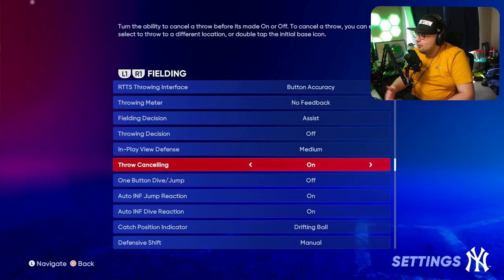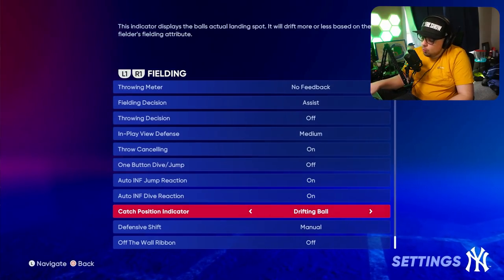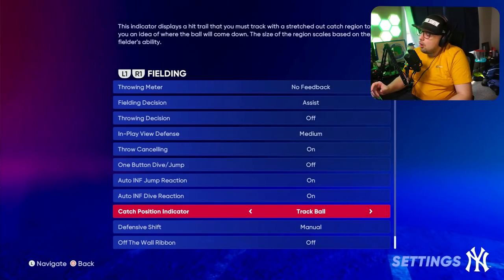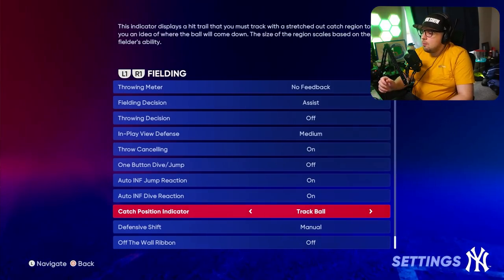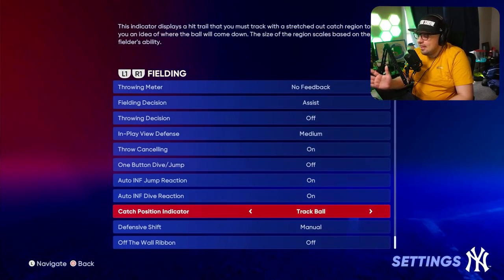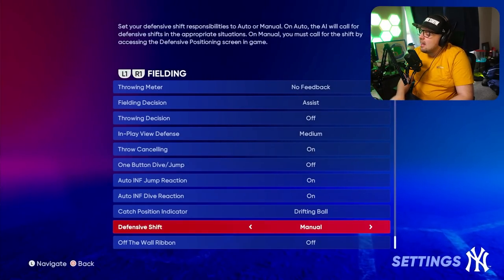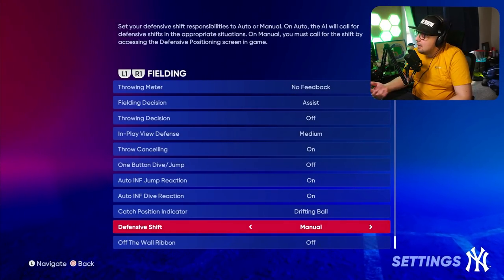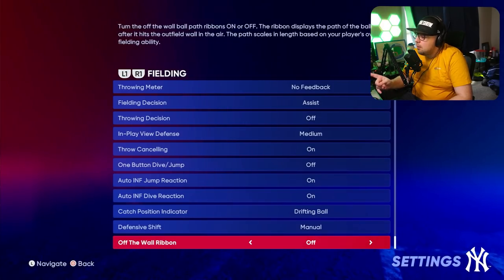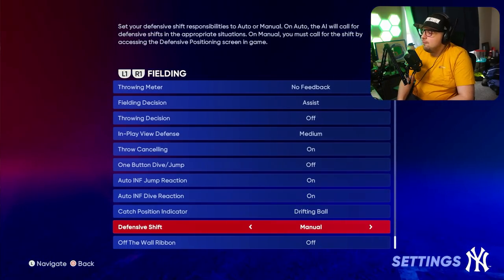All you have to do to cancel a throw is hit the button a second time. For fielding catch indicators: Drifting Ball is the classic white circle that moves so you get underneath the ball — very straightforward for catching fly balls. Track Ball shows a blue bar with a ball trail, and you line the bar up with where the ball is going. Both work fine, but I prefer Drifting Ball. Once you're solid at the game, I'd recommend turning the shift off and controlling it yourself — the shift being off gives you more control, especially against good players.